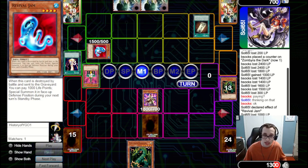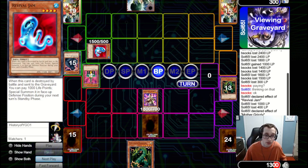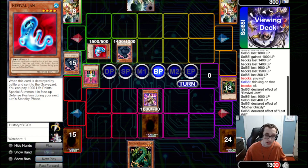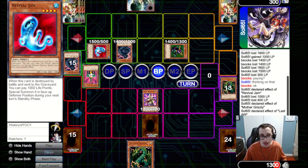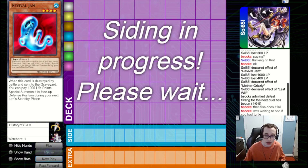It looks like they do have Last Will, and that is probably the end of the game. They bring out a Mother Grizzly. If they also have a Catapult Turtle, that will indeed be the end of the game. It looks like they're bringing out a Cannon Soldier too, so there are definitely lines to lethal burn damage. It was a very close game, and we did almost pull off a Fusion Summon. Imperial Order really stops the Fusion part of this deck in its tracks. Hopefully in game two we'll actually be able to get a Fusion Summon off.